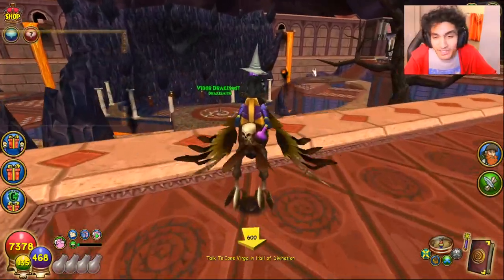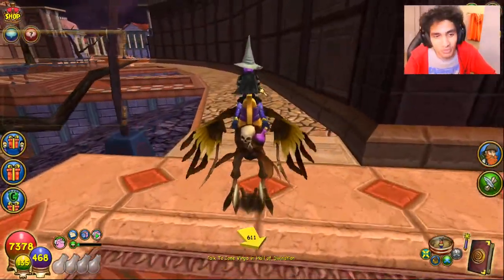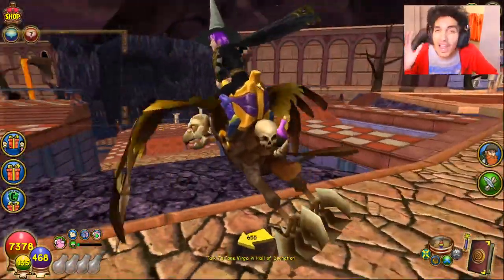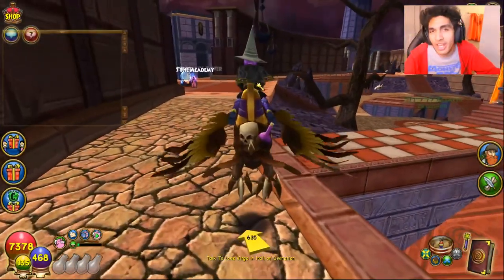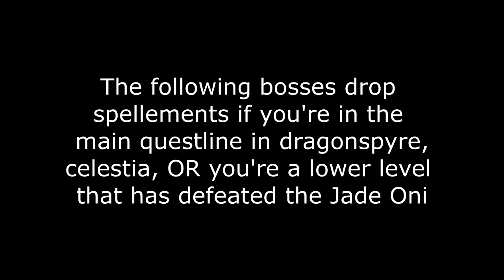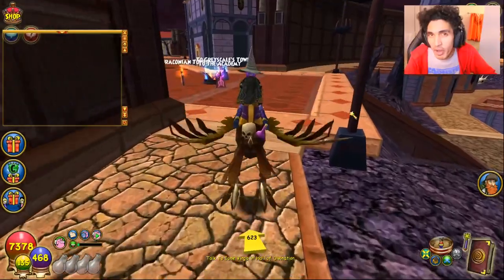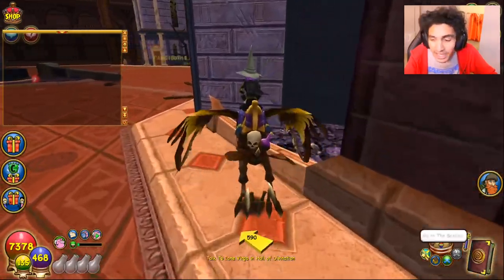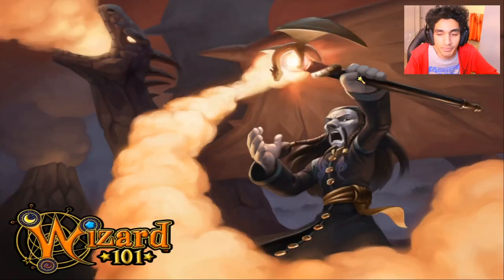Now if you're not a max wizard there is something much easier you can do — that's the second part of the spellment farming guide. This is for everyone who has not reached the Zafaria questline, or has one wizard that hasn't. These bosses can only drop spellments if you're in the main questline in Dragonspyre or Celestia. There's also another way if you're even lower level: defeating the Jade Oni gives you a badge that lets you get Dragonspyre spellment drops.